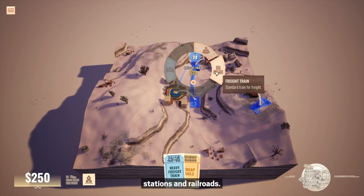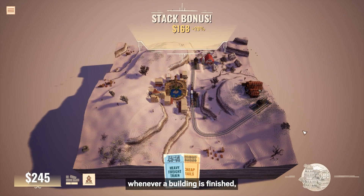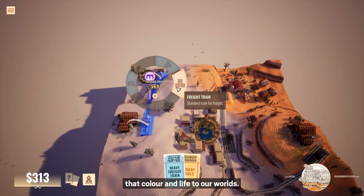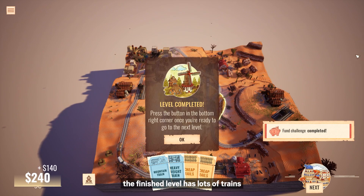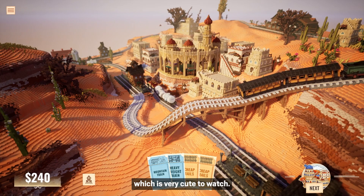Let's start by creating some stations and railroads. As you can see, whenever a building is finished, we get this beautiful effect that adds color and life to our worlds. Connecting buildings also gives you new buildings and cards. At this size, the finished level has lots of trains and railroads close to each other, which is very cute to watch.